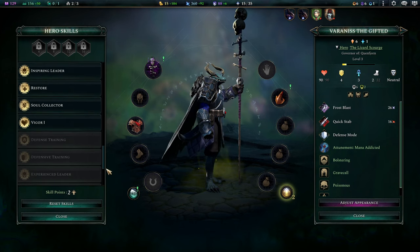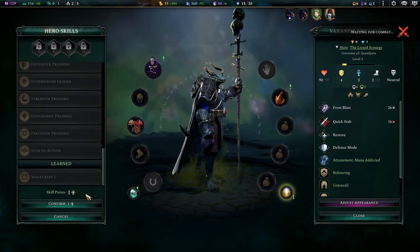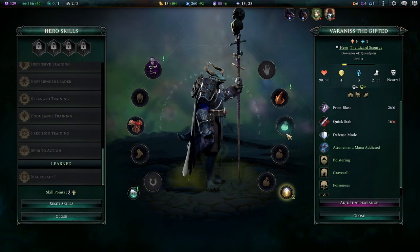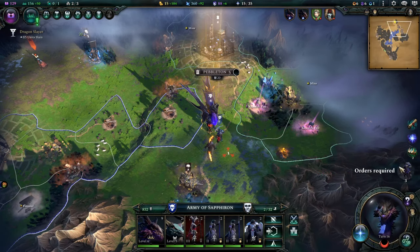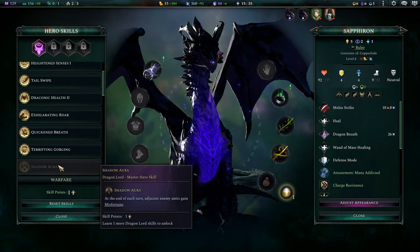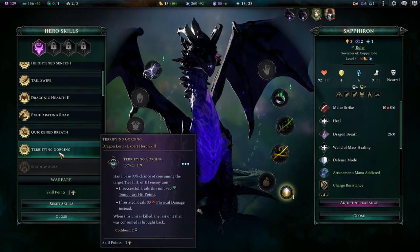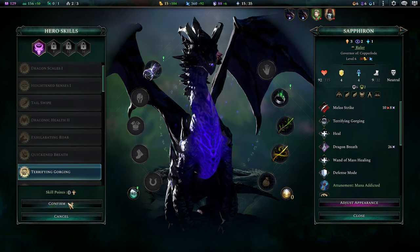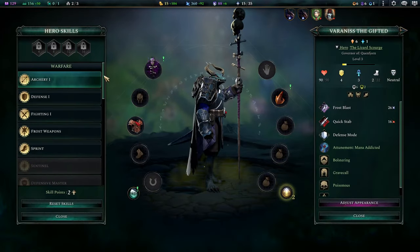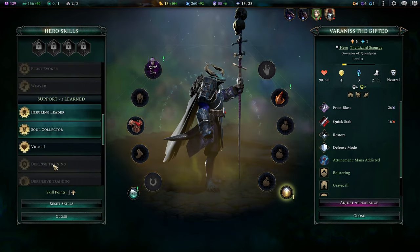What are we going to do with this guy? Is he going to be a support character and lead the army? That actually is probably smarter. So let's have him get Restore. I like how it tells me when I can't queue because you're doing something — it's a nice little quality of life change. The dragons just have so many cool things.